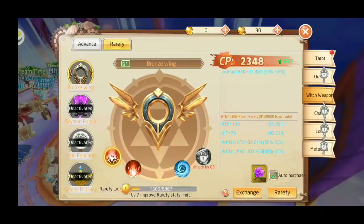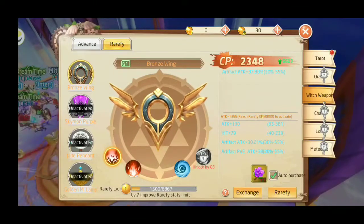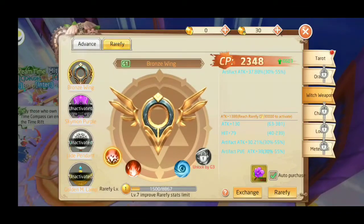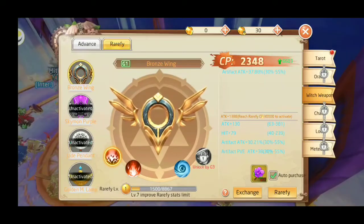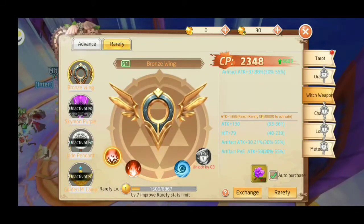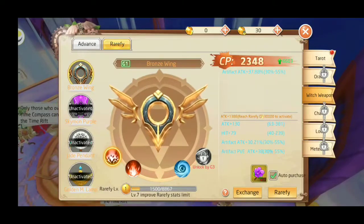Hey everyone, it is Zora here back in a video for Savior of Fantasy, and I want to show you a tip for rarefied. It's over here on the bronze wing. You're gonna see on the bottom right hand corner: attack hit, artifact attack, artifact.